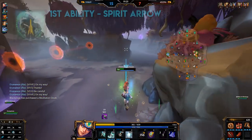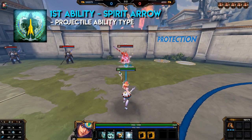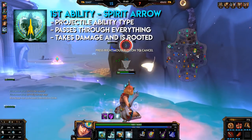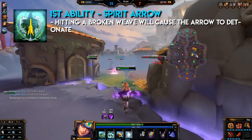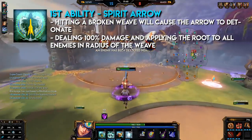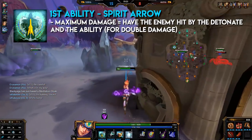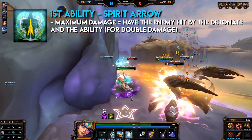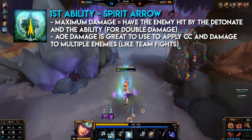Neith's first ability: Spirit Arrow. This is a projectile ability. Neith fires a shot that passes through everything. Each enemy hit takes damage and is rooted. If the Spirit Arrow hits a Broken Weave, the weave detonates, dealing an additional 100% damage and applying the root to all enemies in the area. To achieve maximum damage, you need the enemy hit by your Spirit Arrow and the weave detonate — this will do double damage. The AoE damage is great when there are multiple enemies in radius of your weave.